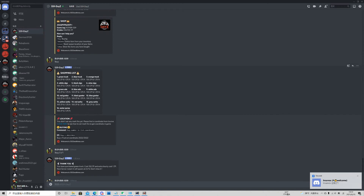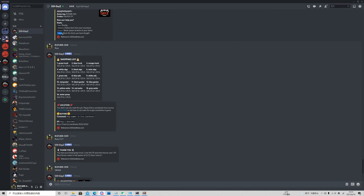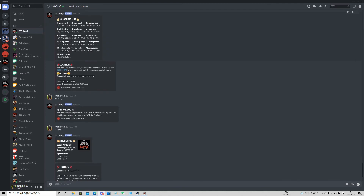If you crash your car and need to reset it to a new respawn location, use the reset command and set a new respawn location. The show command will show you all the items you have bought in your inventory.